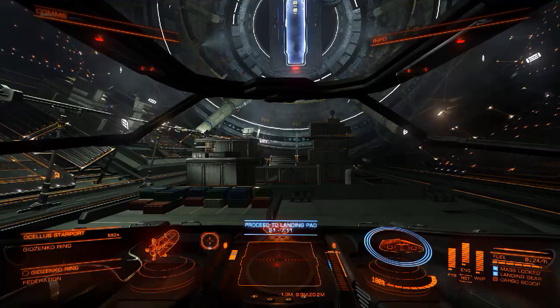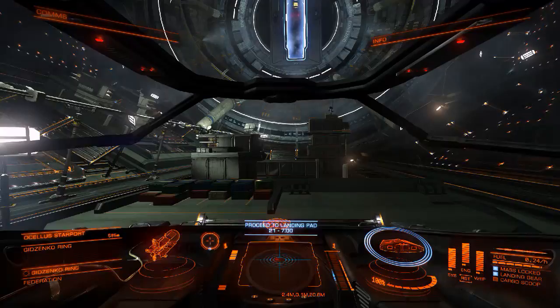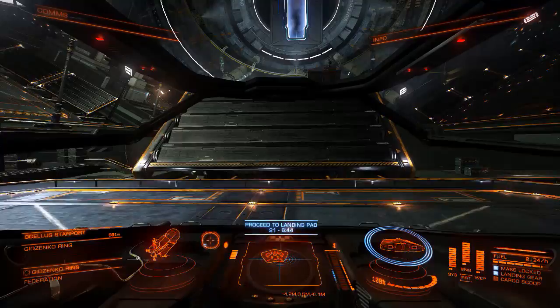Here we go. You just want to raise or lower your ship — raise is R by default, and F is to drop your ship. I'm just going to drop, and hopefully it'll land and nothing will happen. As you see, I've landed and nothing's happened. This happens a lot on the orbital platform.